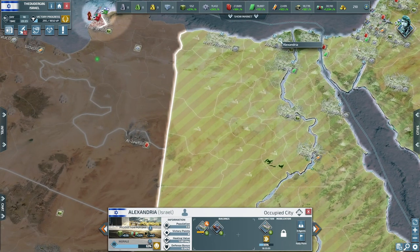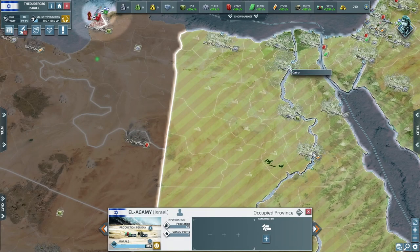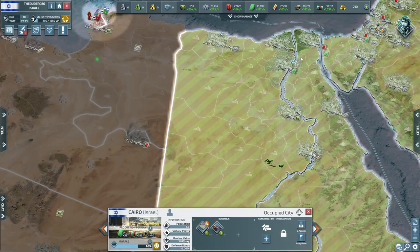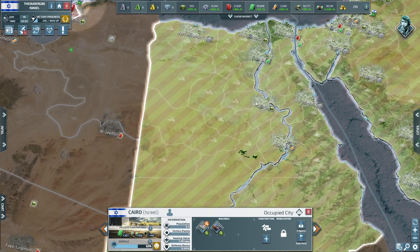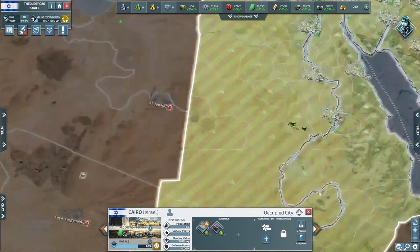Maybe I should build an airport up here somewhere, like Cairo or Port Said. An airport on land is quite cheap — only 50, but I'd rather get an airbase. I'll try and build an airbase as well so that we can transport troops quickly up and down this river.